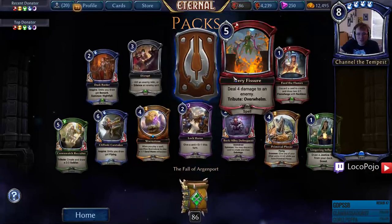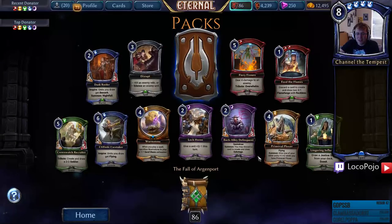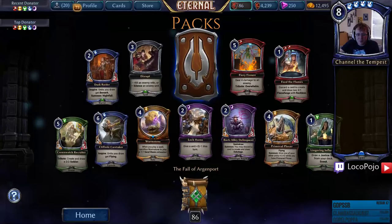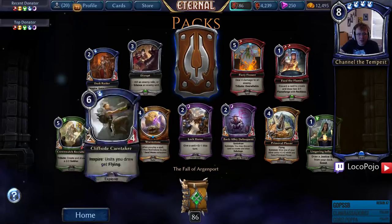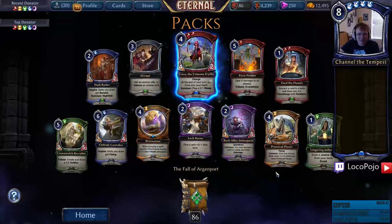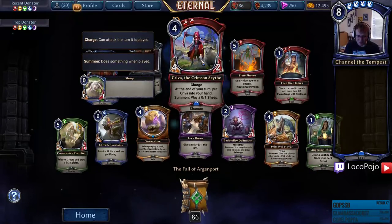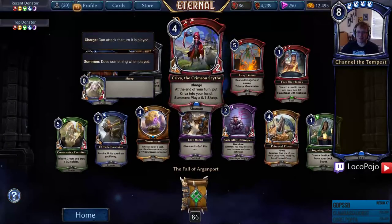Disrupt — kill an enemy relic or silence a unit. Fiery Fissure — deal four damage with Overwhelm if you have Tribute. That's actually really good — I think it's a better Gun Down for the most part. Cliffside Caretaker — gives Flying, cool art. Creva — amazing card, looks really fun against control in general and also just a draft bomb. I think this is one of my most playable rares that we've picked up so far.